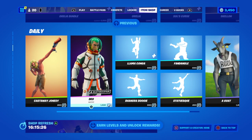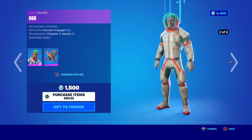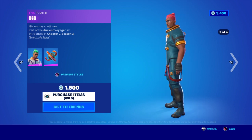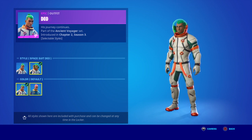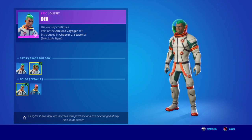And then we've got a DEO — 1,500 V-Bucks. It's an epic outfit. This journey continues, part of the Ancient Voyages set, introduced in Chapter 2 Season 3, with selectable styles. You've got helmet up, helmet down, change it to blue, or default.